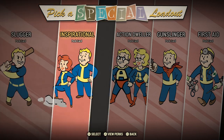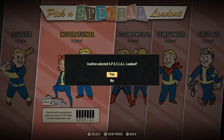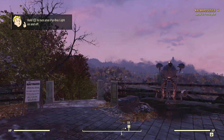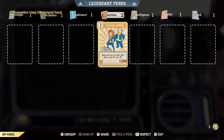Now if we pick the Inspirational perk card, we start with a bonus to Charisma. The Inspirational card helps with XP if you decide to join a team. So if you're going to go with a lone wanderer build, as we are in this series, this is not going to be a good option for us.